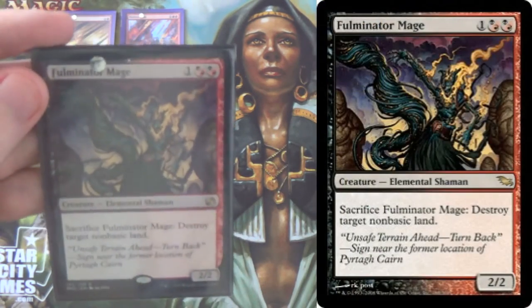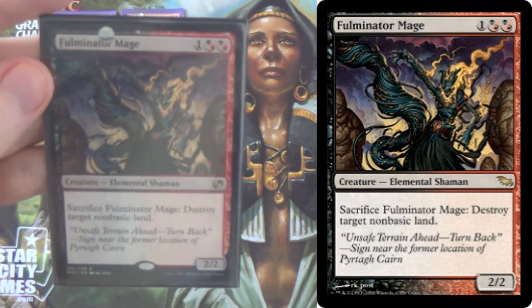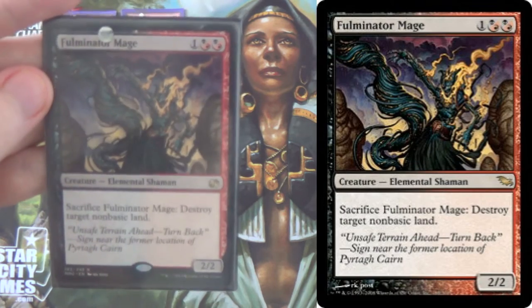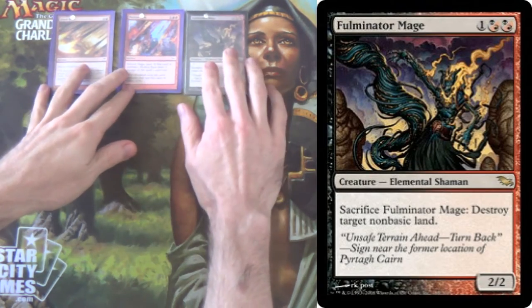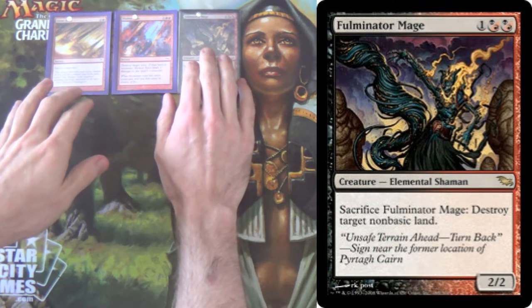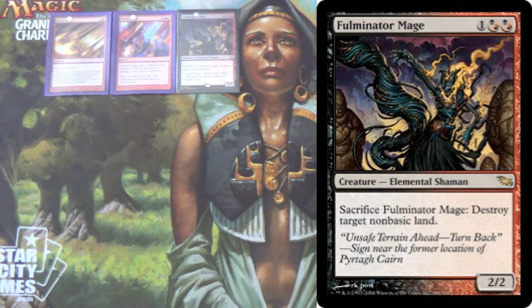We have 4 Fulminator Mages — serious business. 3 mana, 2/2, destroys only non-basic lands though. So this will be just a 2/2 for 3 in certain matchups, but the more developed your meta gets and the greedier the mana bases, the more useful Fulminator is.